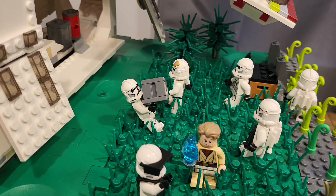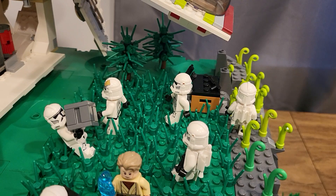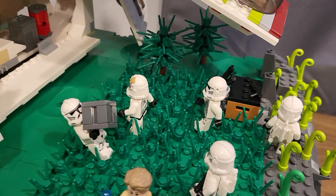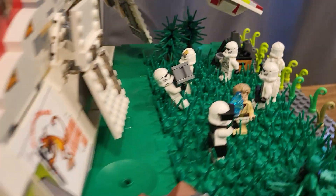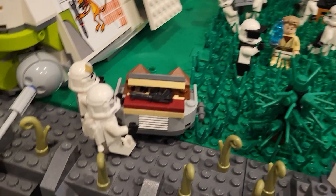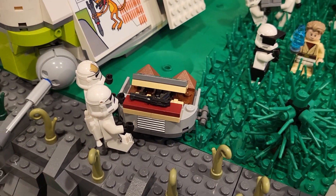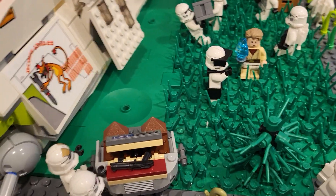We have some guards walking around just to make sure it's a safe perimeter. And then we have a clone carrying around a box, and also two clones dropping off supplies right here, along with their guns, and piling their supplies right there as well. Then we have a few pine trees and some trees back here, and then a little command station they're trying to set up to have better communications with the Venator up in space.